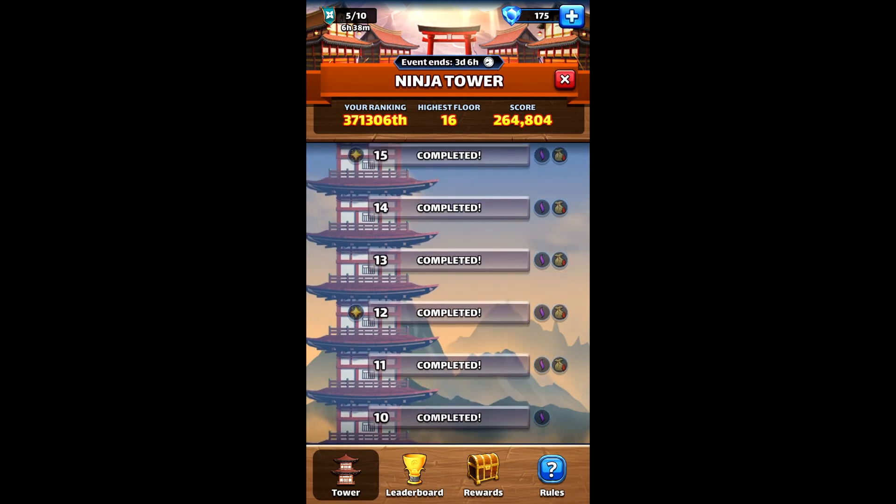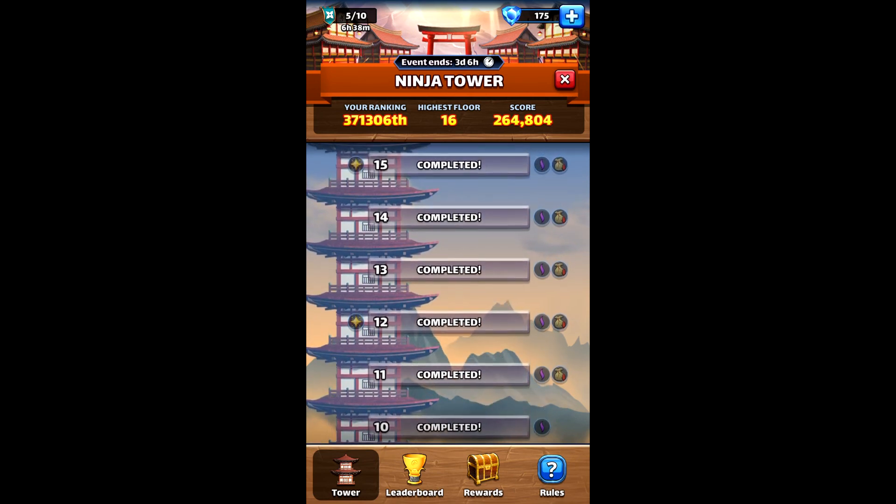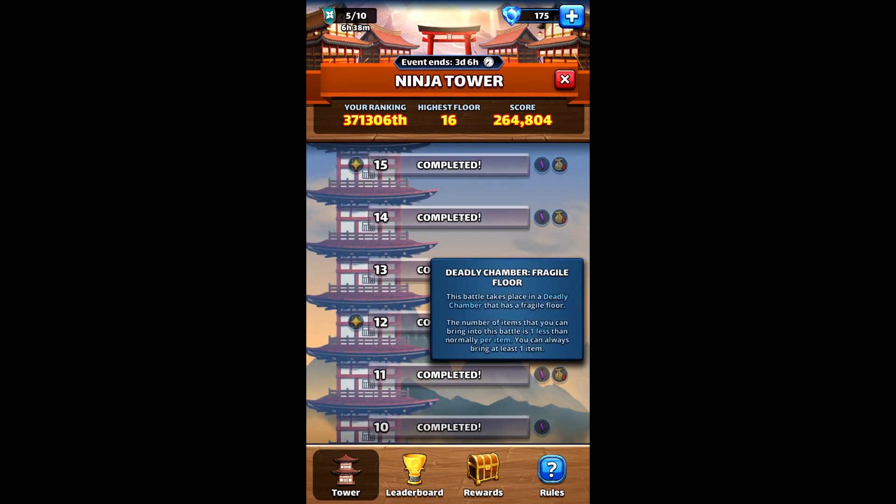If things go well, you then deal with the next curse or negative effect called fragile floor. This is the most interesting of the three in my opinion, because it forces you to start with one less item. So if you bring five tornadoes, you're only coming in with four - not that you lose one from your inventory, but you can only use four max instead of five.